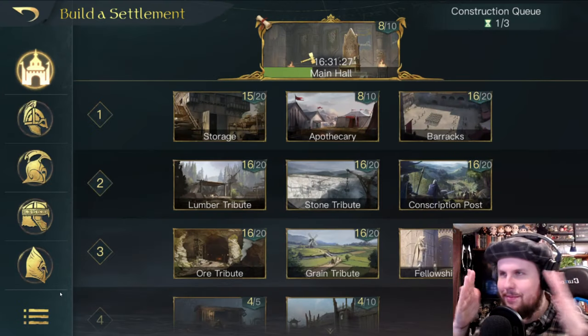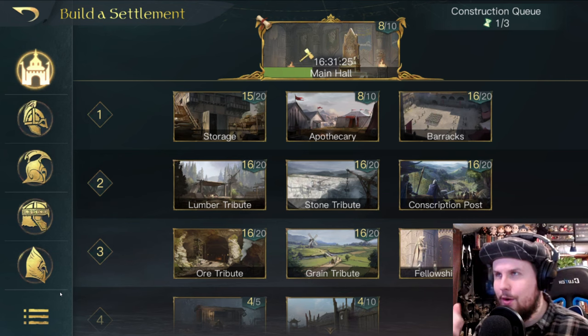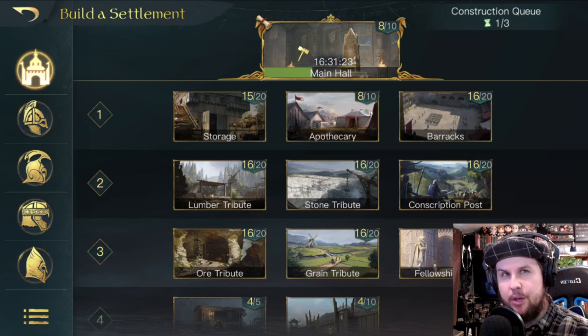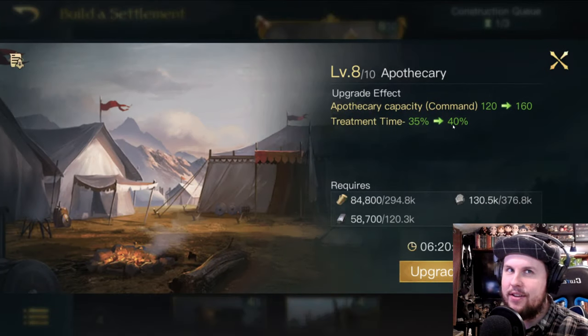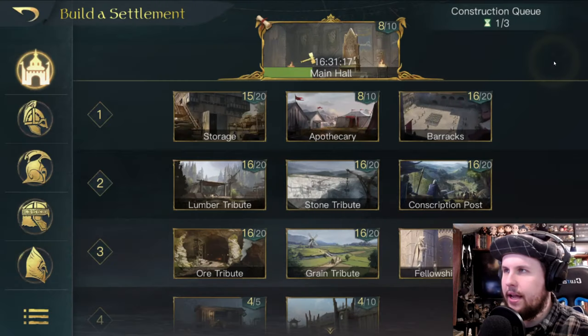Getting back to buildings: the apothecary works similarly to storage — upgrade it when you're capping on wounded. Upgrading it also speeds up healing time, which is a bonus.